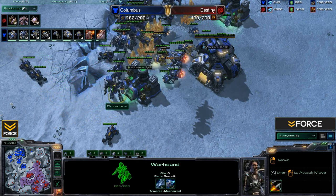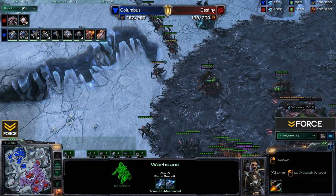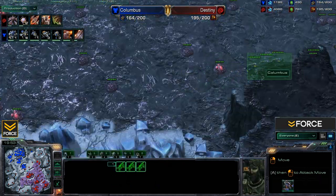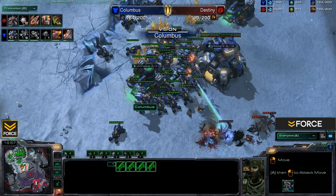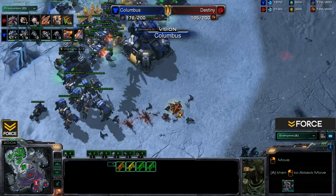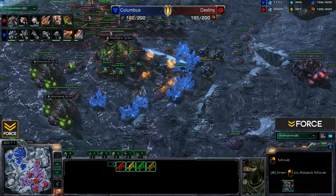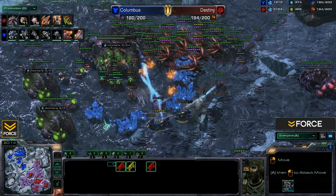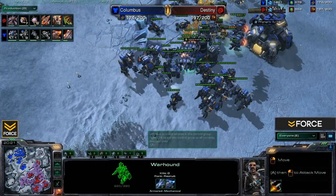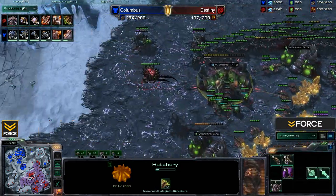Columbus is continuing to come out with Warhounds. I would really like to see him stop making those and focus on Tanks, Hellions, and Thors — that's standard unit composition anyway. In the beta he should be trying out units, but he needs to do stuff that's also effective. The Warhounds don't seem effective in this matchup from preliminary viewing. It's a heavy anti-mechanical focus, and that ability being completely focused on mechanical units seems like a bit of a waste here in TvZ.